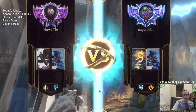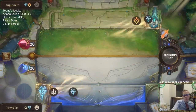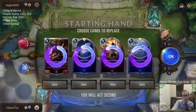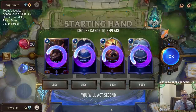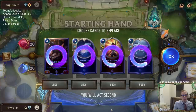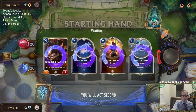Another Ashe deck, this one with Heimerdinger — so we have Heimerdinger/Ashe vs Quinn/Ashe. No Grand Plaza in this hand; I think I really want the Grand Plaza. I want the Grand Plaza enough to mulligan all of these.